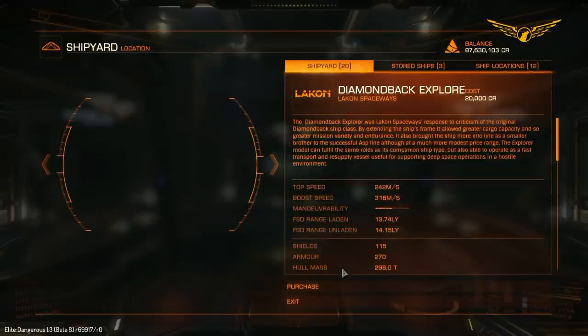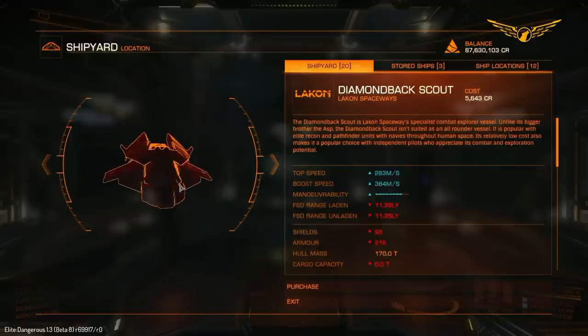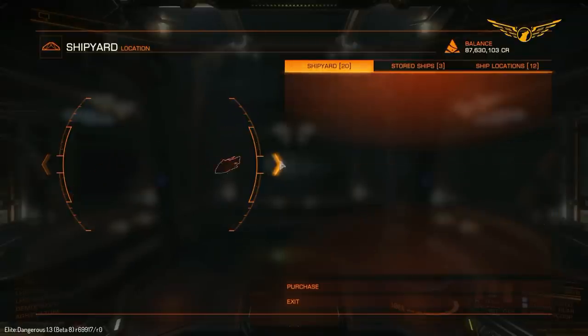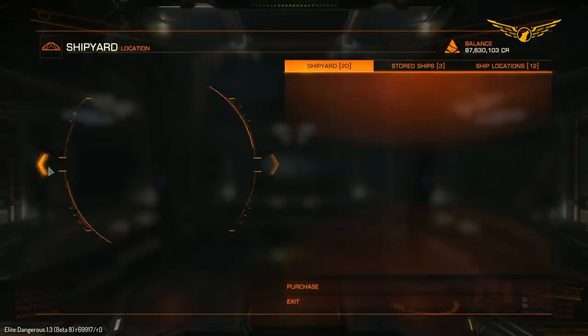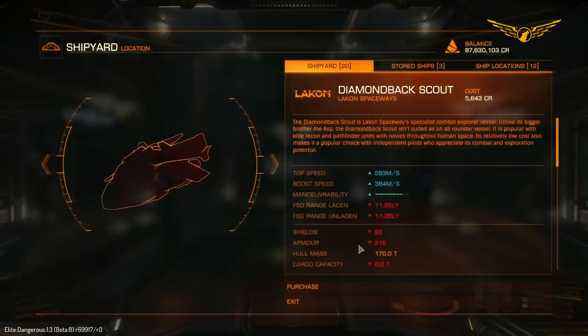That would probably make sense considering the whole mass of the Explorer is nearly 300, while the Scout's mass is almost half of that. So even though they're the same size ship, the Explorer is a lot heavier. The Diamondback Scout comes with a standard jump range of 11.35 light years; the Diamondback Explorer comes with 14.15. Shields are 115 on the Explorer, still 93 on the Scout. The Explorer also has better armor - 270 versus 217 - so that's interesting.